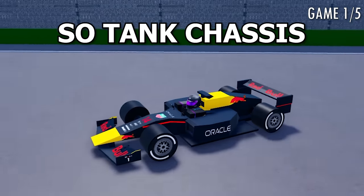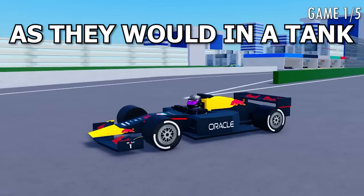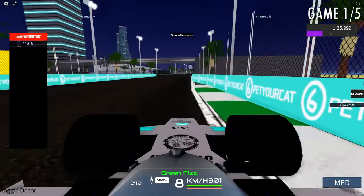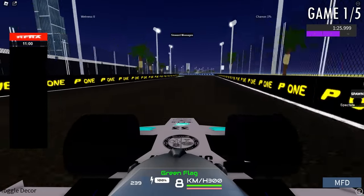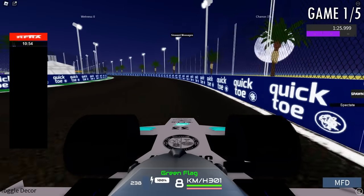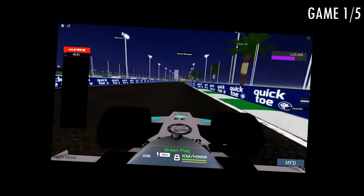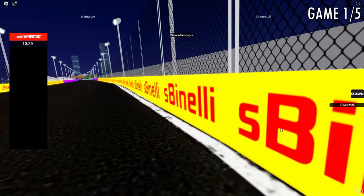It is tank chassis — tank chassis is when the tires don't actually turn but rather they rotate as they would in a tank. Something I don't like about these cars is their top speed is so easily reachable. It says I'm going 300 kilometers per hour but it does not feel like 300 km/h, it feels like 90. And I just crashed at the final corner — did I just do a Latifi?